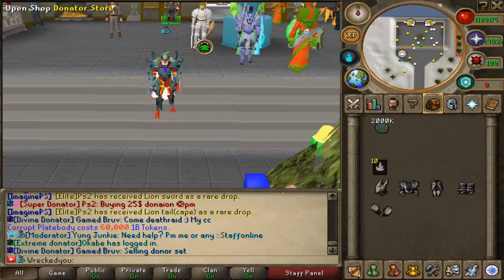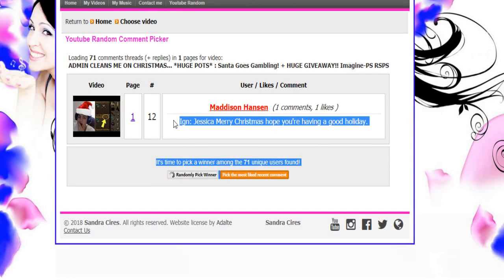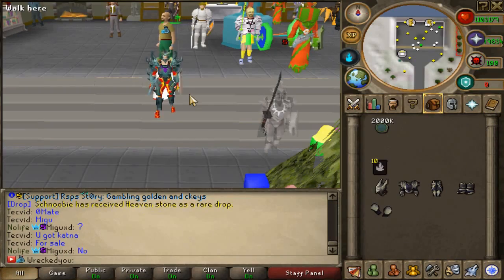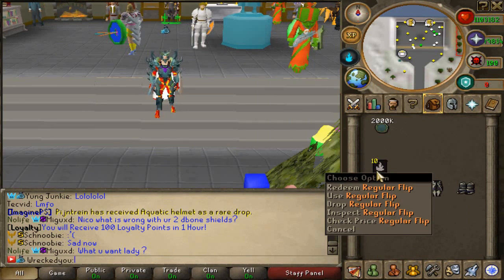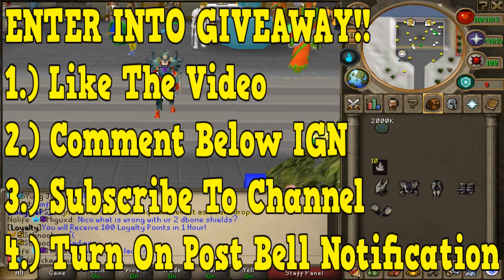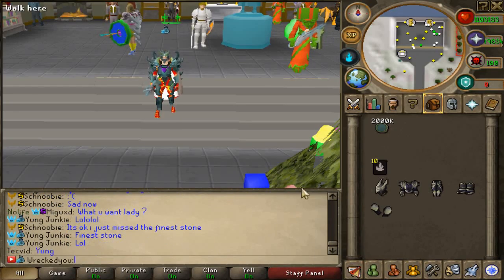Last video I mentioned I was going to give away two quadrillion cash to four lucky winners — all four of those winners are going up on the screen right now, congratulations! To claim your prize, comment on the video or PM me in-game today. I am also hosting a giveaway of 10 regular flips as well as a full corrupt dragon set to two lucky winners. To enter, like the video, comment down below your ImaginePS IGN, and subscribe to the channel. Other than that, I'll see you guys tomorrow with another banger — hope you all enjoyed, goodbye!